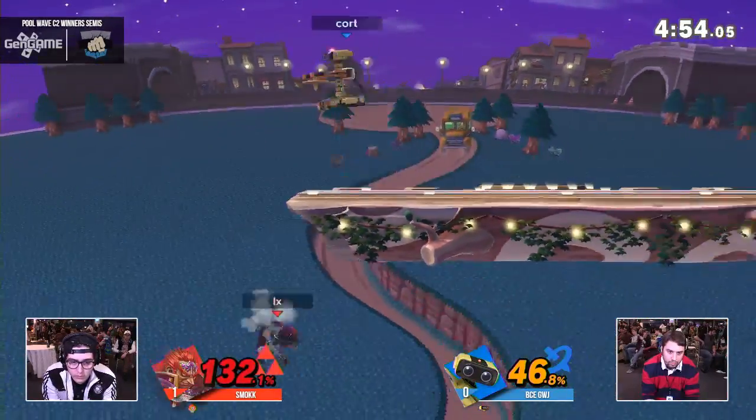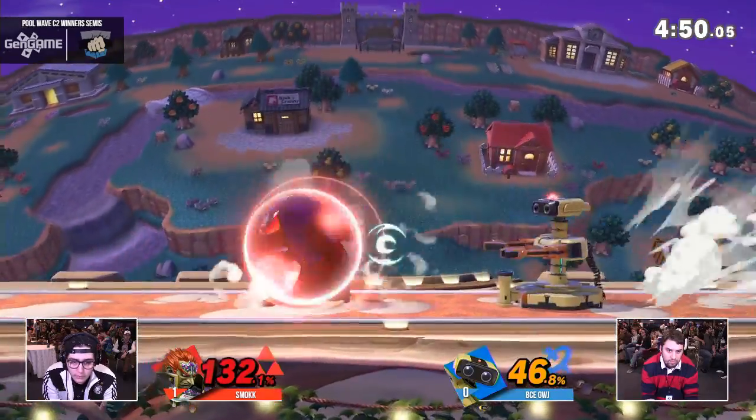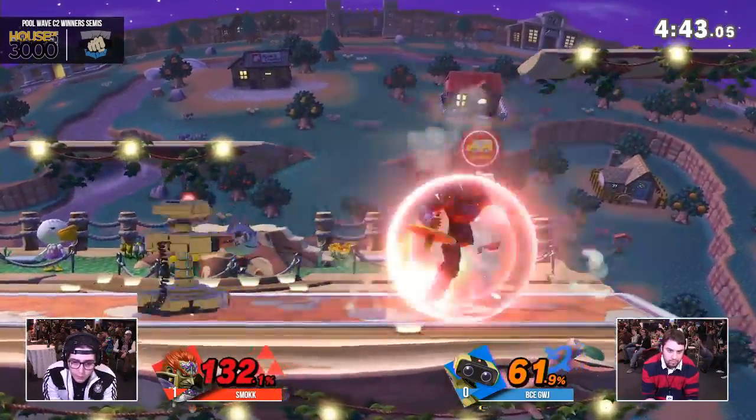Nice little poke over the ledge again, saving himself. This is a really bad situation — really low ledge hang though for Ganon. Very good stuff. Good recognition by Smok. We haven't really seen him hang on the ledge while there's a top in play, but here we go. Smok in the driver's seat. Got the top — what's he gonna get?